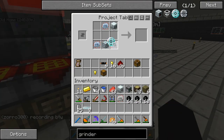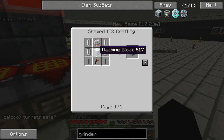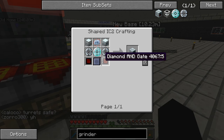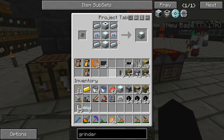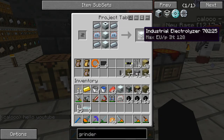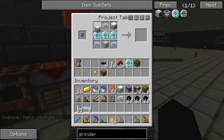Let's put them in there. We also need a pump — a pump is made pretty easy — and an advanced circuit. The industrial electrolyzer I already made myself. So with that, we craft the industrial grinder. Let's put it in — and there we go, industrial grinder.